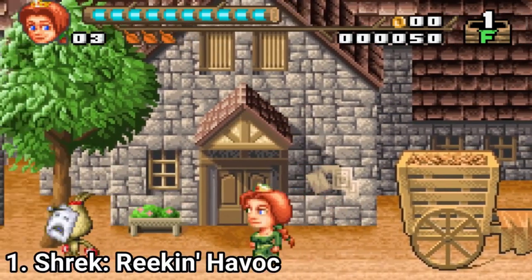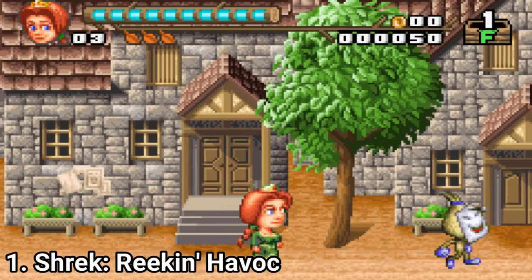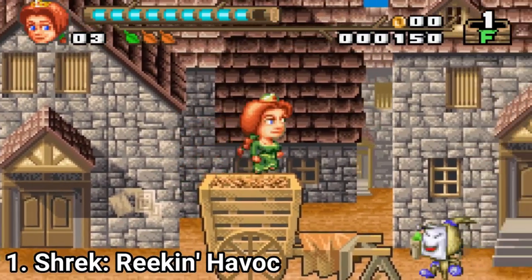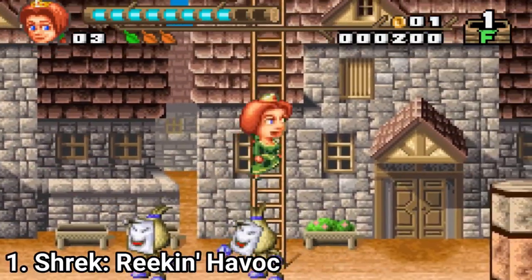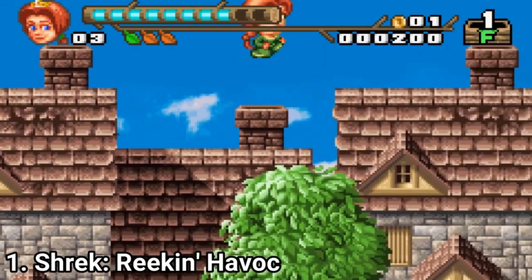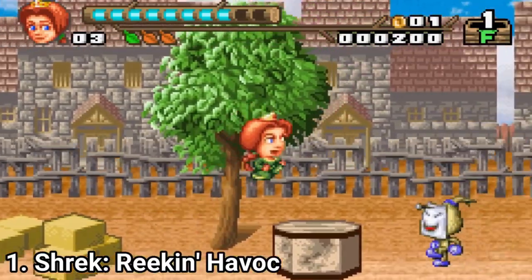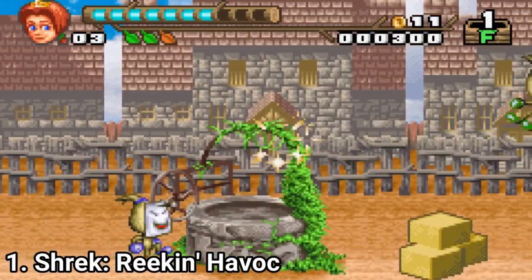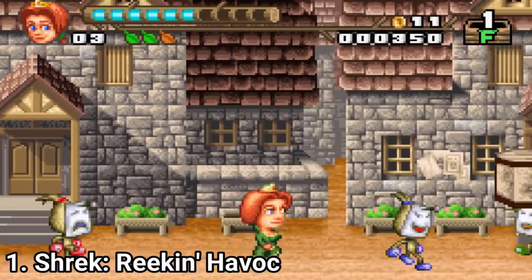Shrek Wreaking Havoc is awesome, and even the presentation is great. Lord Farquaad has escaped the cemetery and has hypnotized various inhabitants of fairy tale land. Pinocchio is attacking villagers with his spear-like nose, the big bad wolf has locked up the three little pigs, and you play as either Fiona or Shrek and beat some sense into anyone who's gone mad. The game is a platformer beat-em-up with six locations, cute graphics, and fun gameplay.